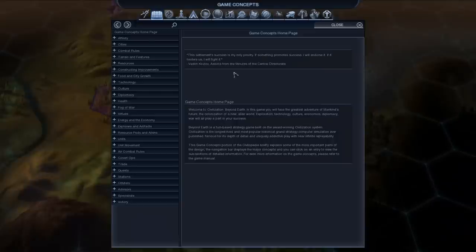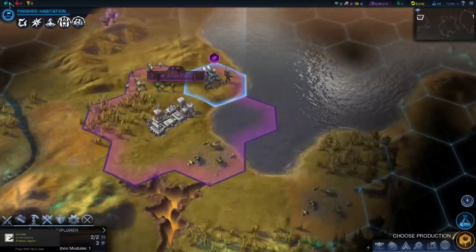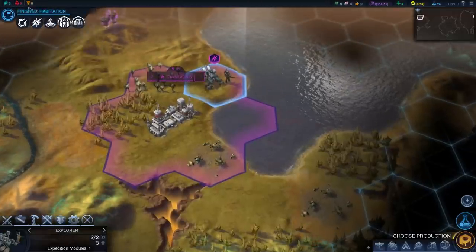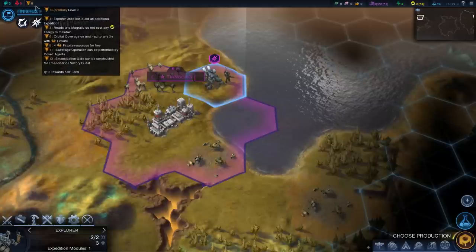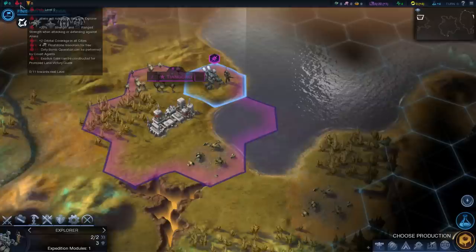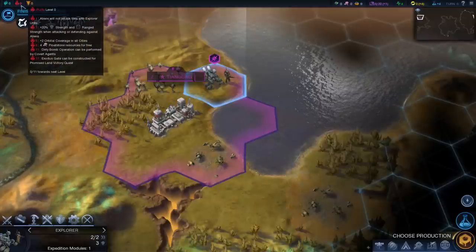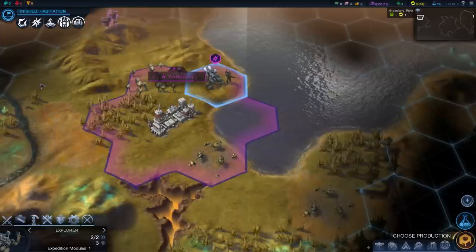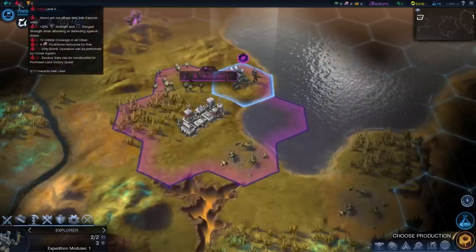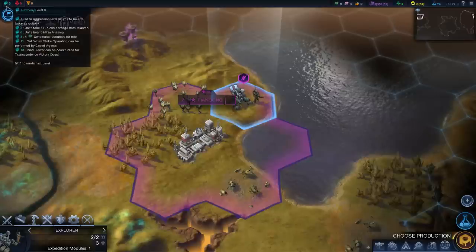One of the things Civilization Beyond Earth introduces is a system of affinities — guiding principles towards the evolution of humanity. There are three of these. As you level them up, your civilization gets specific factional bonuses, your units change to be more aligned with that ideology, and at the very end you get a special victory condition unlocked for you or others who share that same affinity.